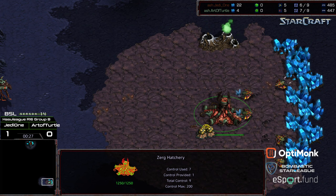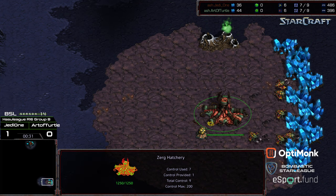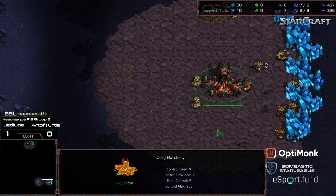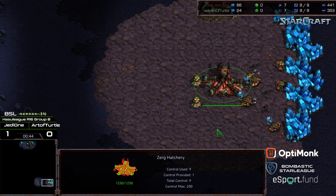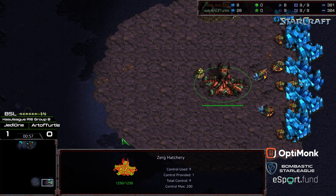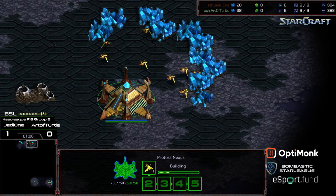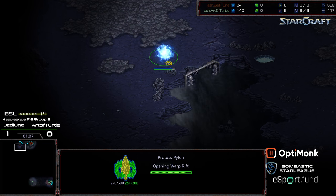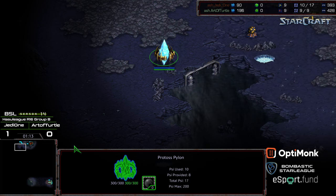Jedi 1 looked really strong in Game 1. Art of Turtle was in multiple positions where it felt like there were a lot of opportunities he just wasn't able to quite capitalize on. Jedi 1 was outmaneuvering him, playing really strong — almost one step ahead — getting the Zealots in position, even the Pylon Blockade, with the lair being exposed in the upper left hand corner. Instead, he just wins normally by having overwhelming attack forces and Corsairs that obliterate everything in the air.